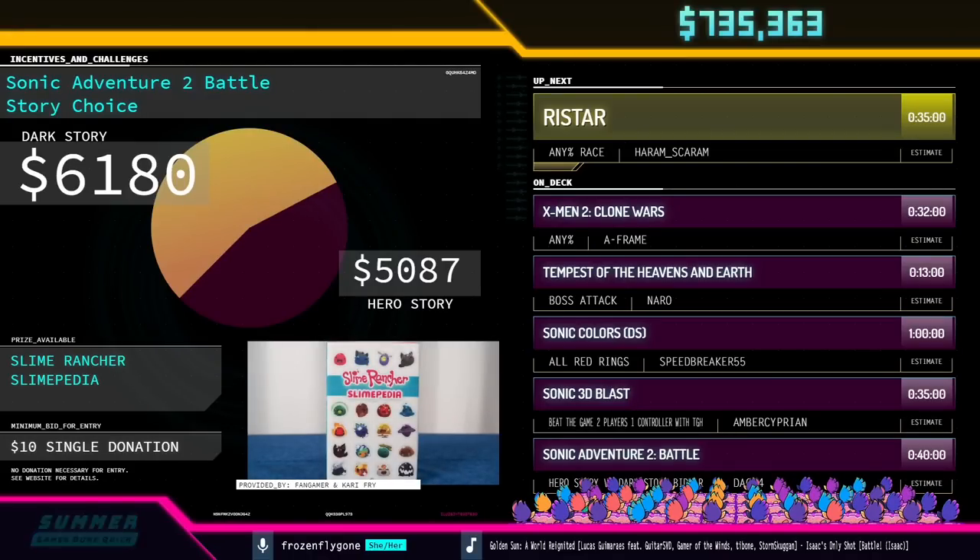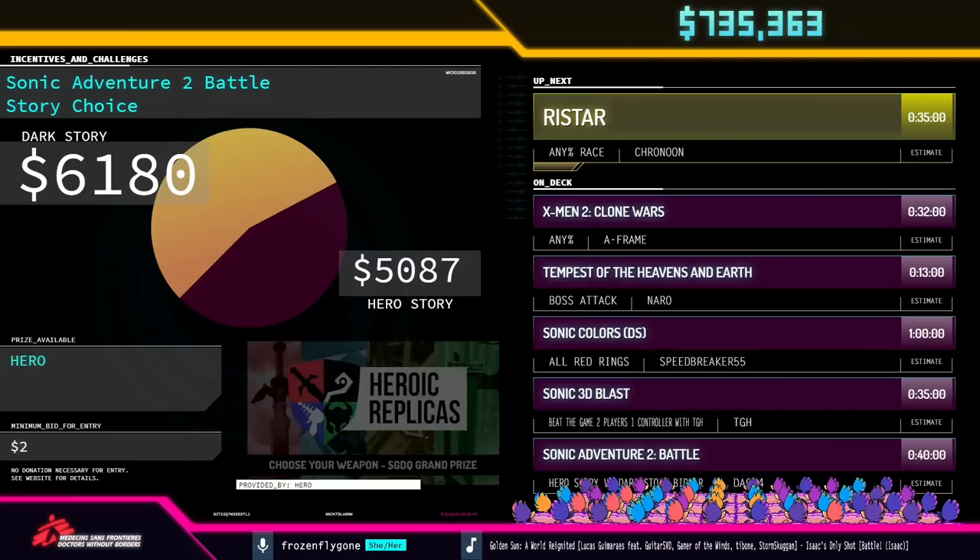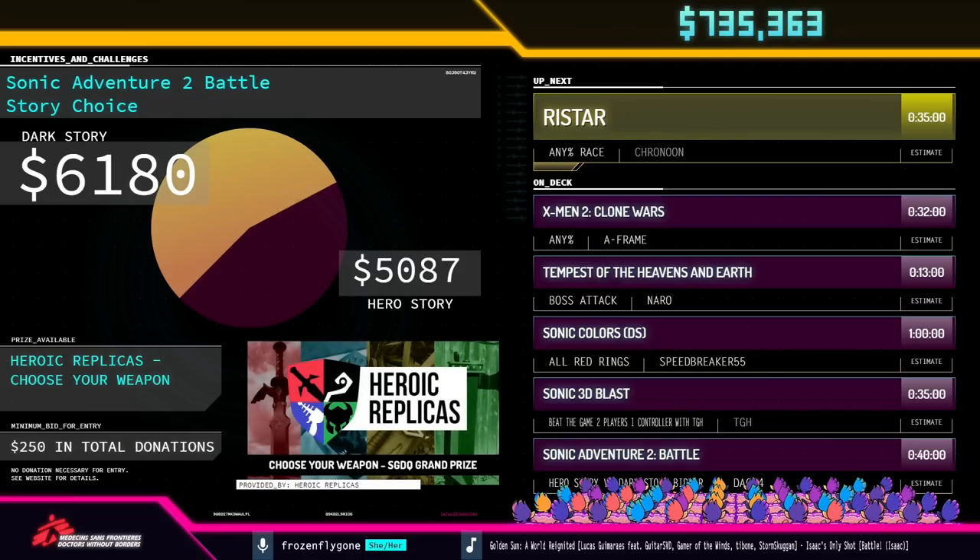Adventure 2 Battle — get your donations in for that. We are ready for the four-way Ristar race with Cronoon, Listar, Shimei Gabriel, and HarumScarum. Take it away, y'all.